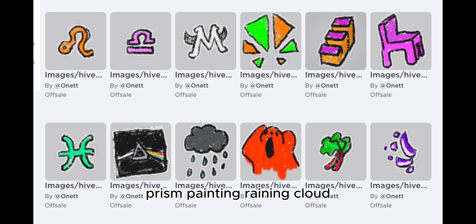Prism Painting, Raining Cloud, Red Disappearing Person, Rhubarb. Then we also have another Mythic — Right Mythic Gem Flouron.